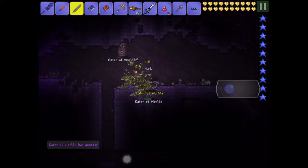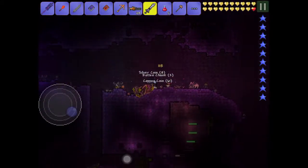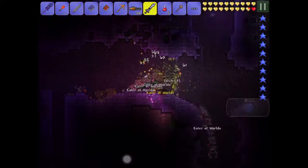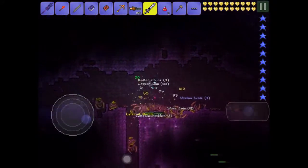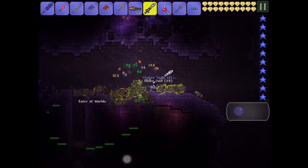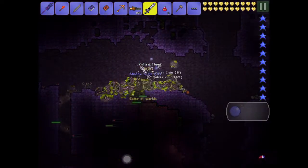That's the Eater of Worlds — get your sword. It doesn't do that much damage, and if you split it in the middle it just splits into two. I'm not actually taking much damage right now because I have Crimson armor. Just swing your sword and keep on swinging it.